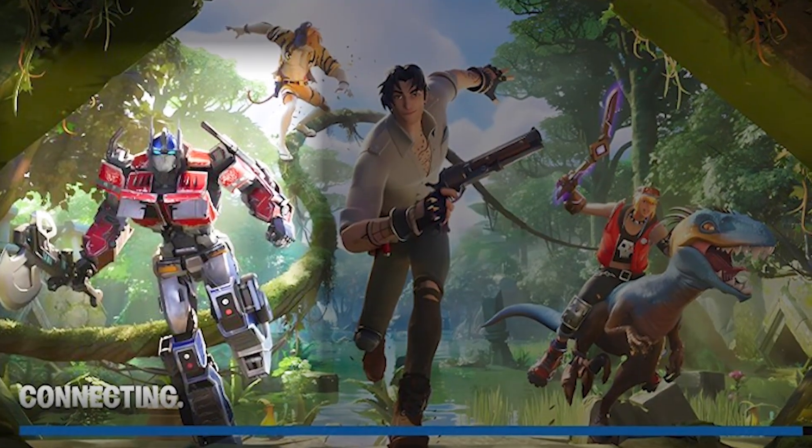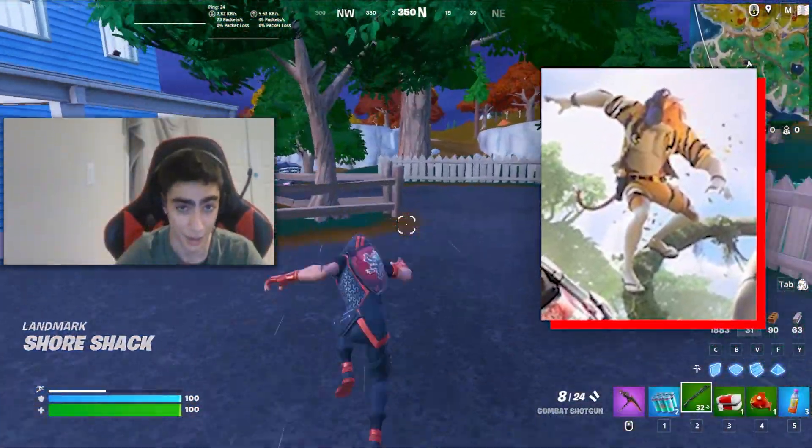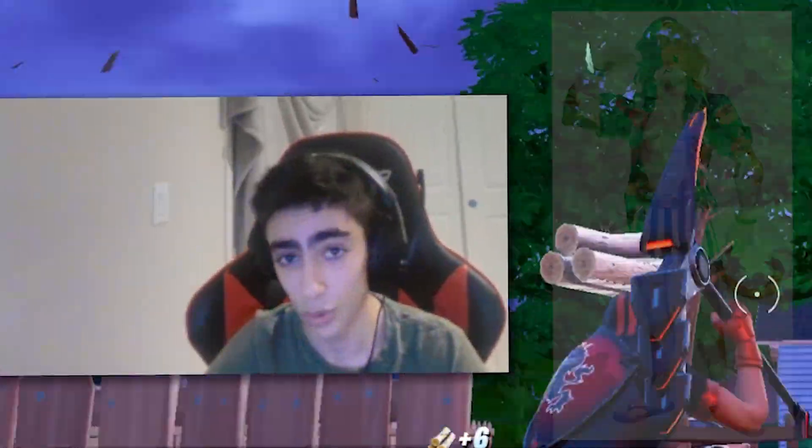As you can see, we got Optimus Prime running on the left, as well as three other original skins. I want to draw your attention to the top of the image where we can actually see the summer variant of Meowskulls. He was leaked a while back in the skin surveys, meaning that unless the game scrapped the original style they showed, he's probably gonna come with two or more styles.